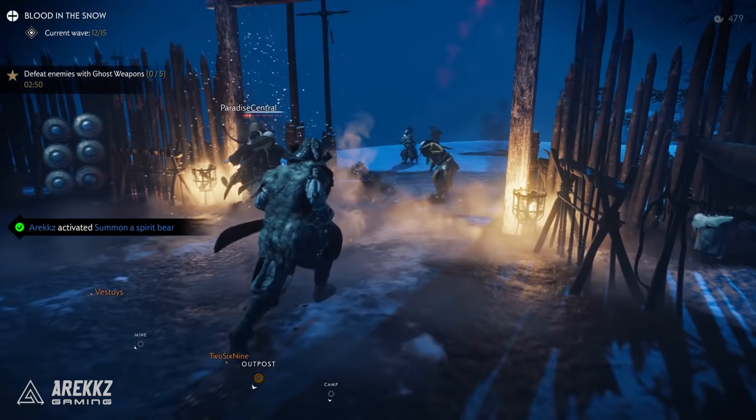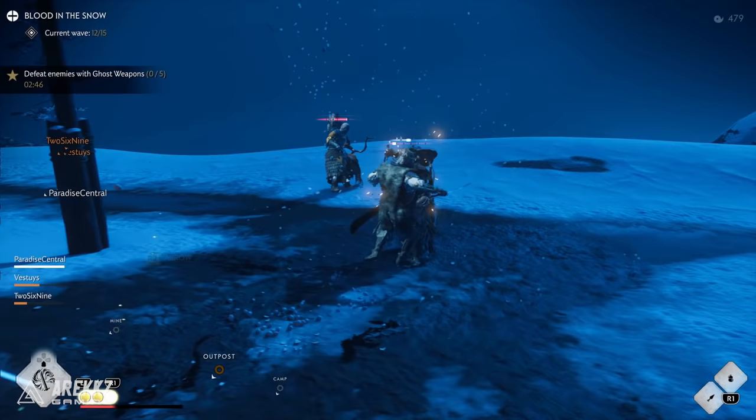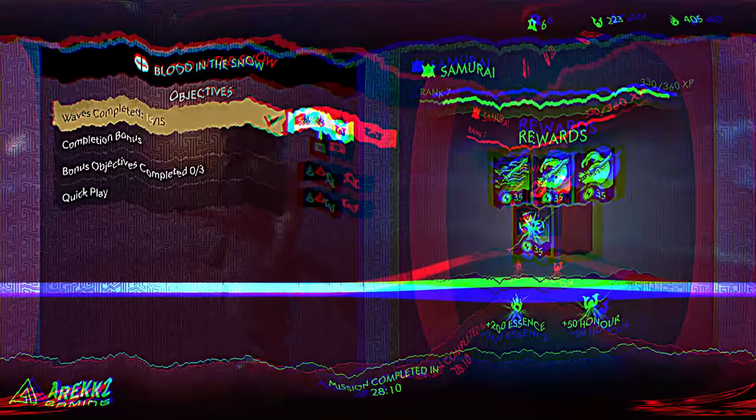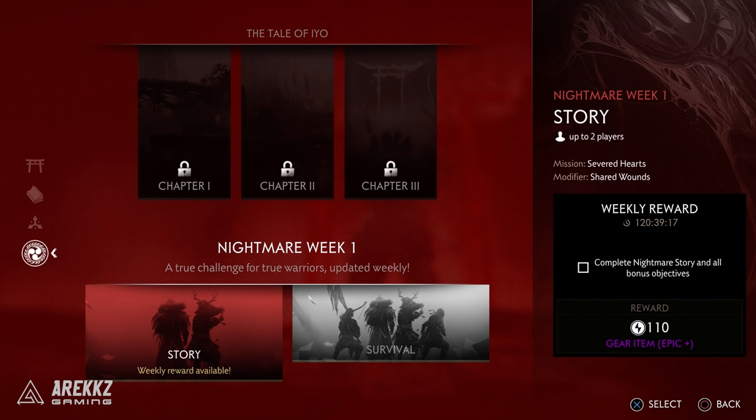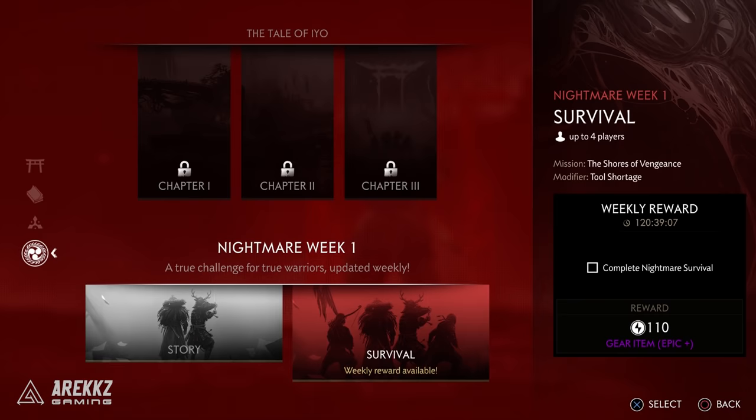Both co-op story missions and survival missions have three main difficulties: bronze, silver, and gold — and with each new tier the maximum potential gear level of items that can drop will increase. Once you reach gear score 90 you can take on nightmare mode, which is a weekly challenge where one story mission and one survival mission are selected, and completing those rewards you with high-level gear and cool cosmetics. And of course we also have the four-man raid to look forward to for the ultimate challenge.